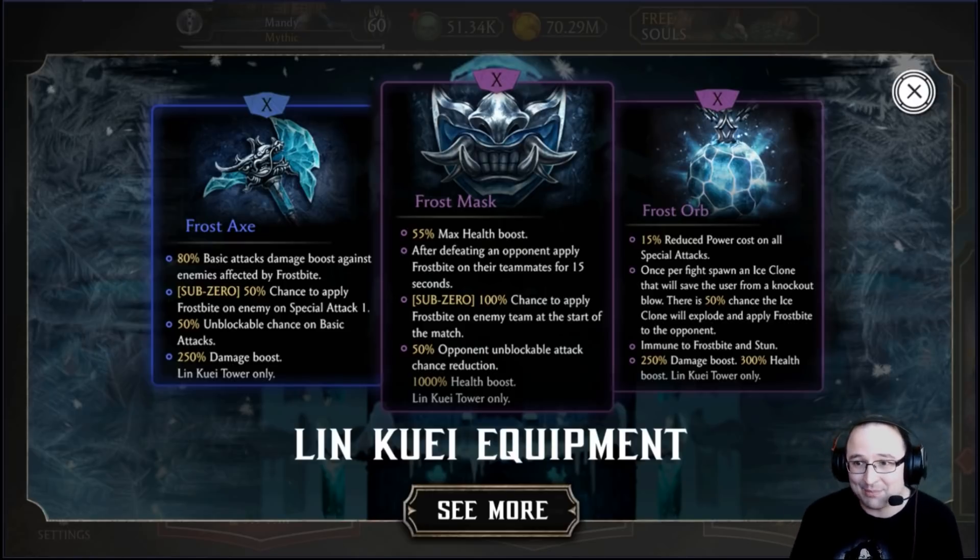Then they introduced the Lin Kuei Tower, which was incredibly difficult — even with max style diamonds you'd be struggling. You got just one scepter for free at battle 200, but reaching battle 200 was really hard. On top of that, the drop rate was horrible; people started calling it 'LKT' — the 'Less Kool Tower' or 'Le Coins Tower' — because everything it dropped was coins. This tower set the stage for every single tower after it, which is why it's notorious.